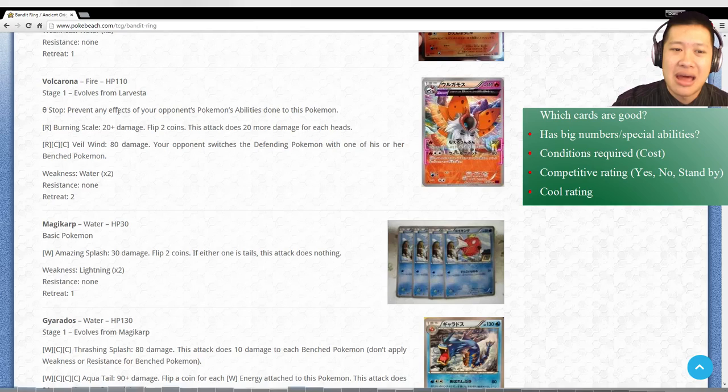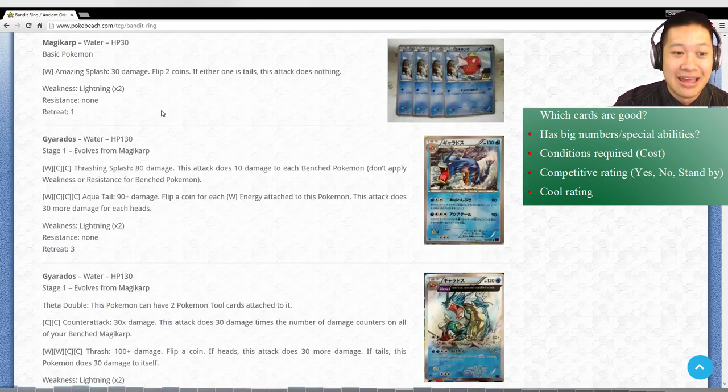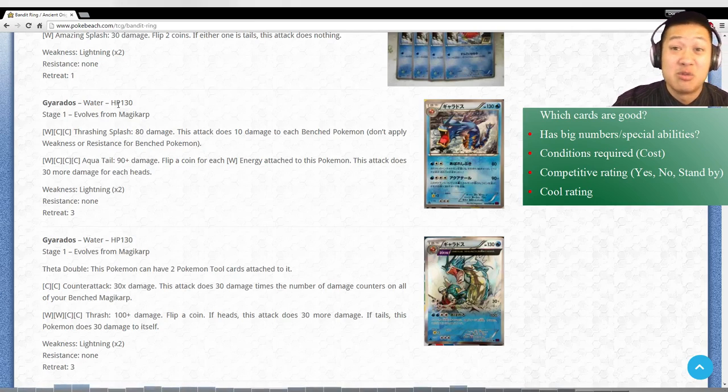The next Volcarona - this card has to be strong, and this is mediocre. You can easily take this card out, so I don't think I would use this unless I really had to. Magikarp - skip, but keep in mind it only has 30 hit points because Gyarados is going to base its attack on that. Gyarados HP is not competitive with Mega Pokemon. Thrashing Splash does 10 damage to each bench Pokemon. It's still expensive and 130 is not going to survive long - it's not worth that energy investment.